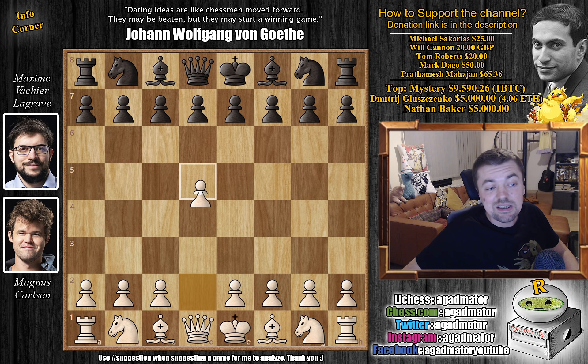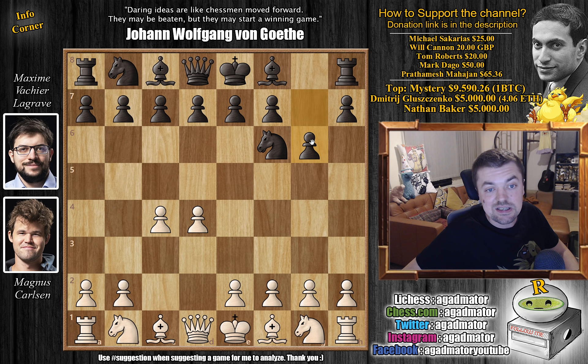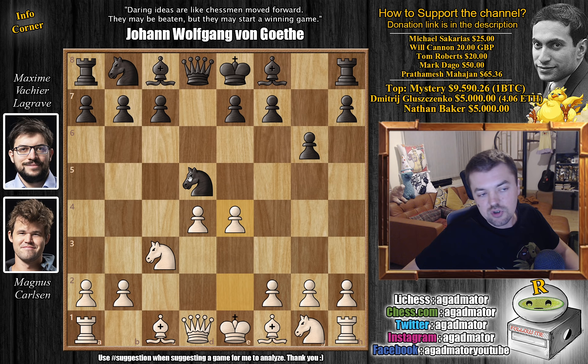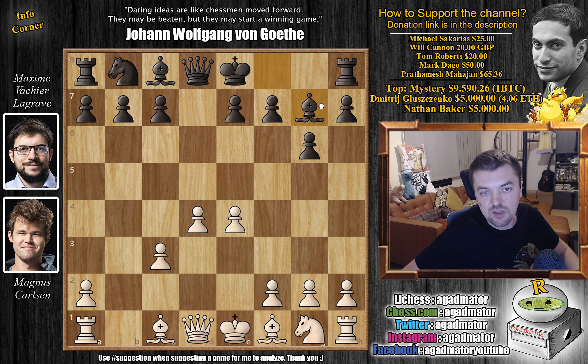So Magnus with the white pieces again opens with d4. We have knight to f6, c4, and g6. We have knight to c3 and d5. The Grunfeld defense is on the board, but this time Magnus doesn't go for bishop to d2 — he's probably expecting Maxime to have looked up some of the variations from game 1. So he switches it up: captures, captures, captures, and now e4, just challenging the knight without the bishop to d2 in-between move. Knight captures, b captures, and bishop to g7.